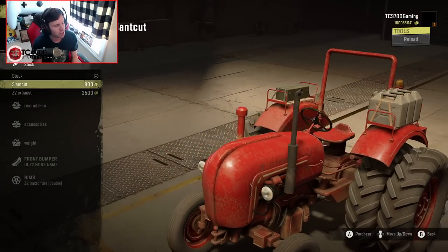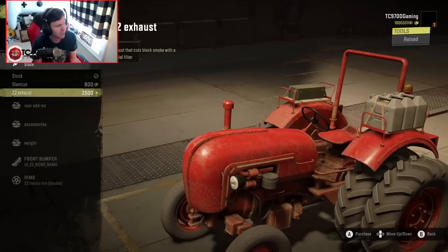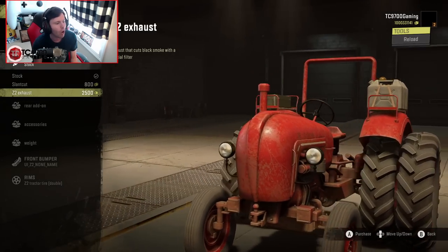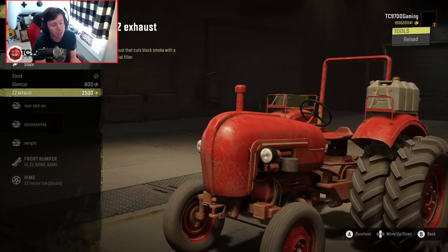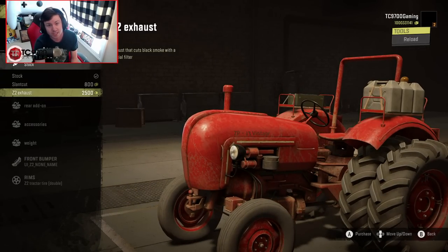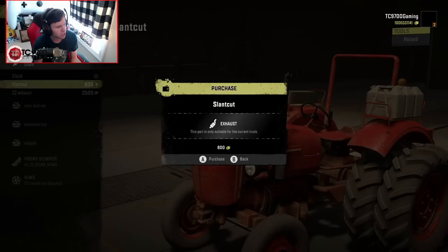Exhaust-wise, you've got the stock, a slant cut, and then the Z2 exhaust which cuts black smoke with a special filter. So if you want to drive in first person and don't want to be seeing smoke all the time, the Z2 exhaust is definitely the way to go. I'm going to go with the slant cut personally.